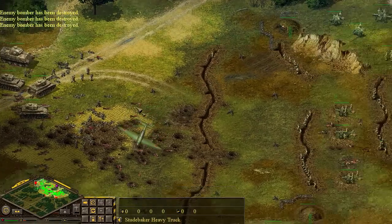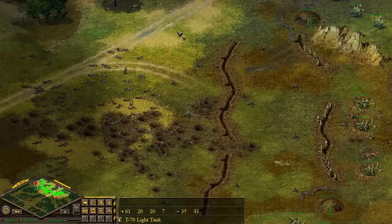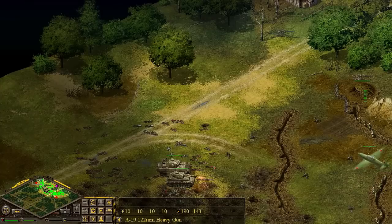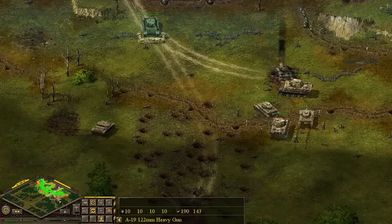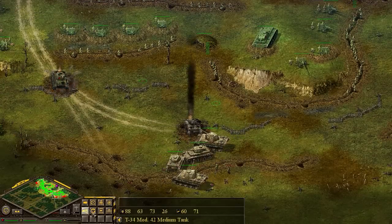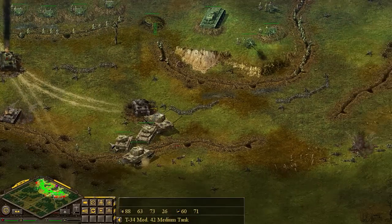We have a Panther tank and three Panzer IVGs. We're going to have a ton of trouble coming towards us. Let's try to flank that position that they're attacking from. The right position is okay with artillery. We're going to go ahead and focus on the left position now and see if we can slow them down. There's a Panther tank here as well. Let's go ahead and throw everything we got against those tanks. We'll put them into an attack move position.